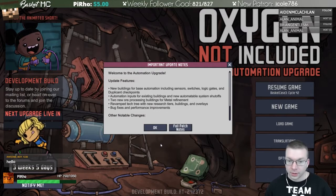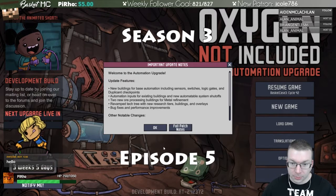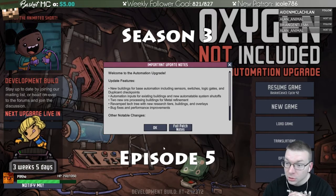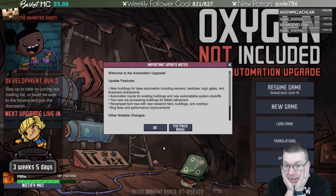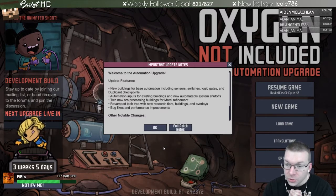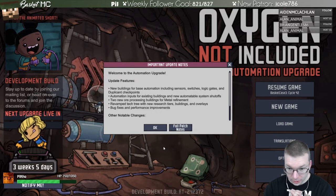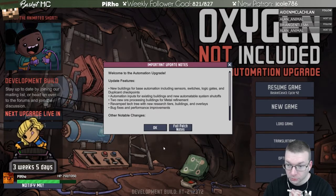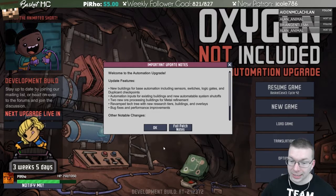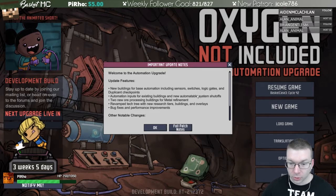Let's read about the update - 'Automation Upgrade.' New buildings for base automation including sensors, switches, logic gates, and duplicate checkpoints. Automation inputs for existing buildings, a new automated system with shutoffs, two new orb processing buildings for metal refinement, revamped tech tree with new research tiers, buildings and layouts. Bug fixes are always awesome.